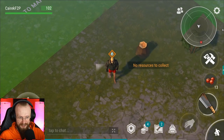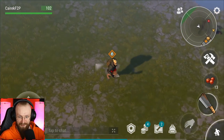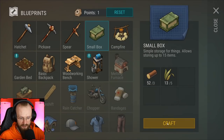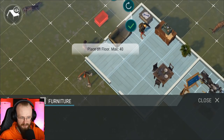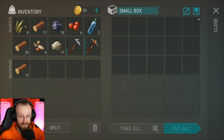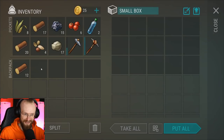I think we cleared this place completely — my character says no resources to collect when I go on auto. We are already almost level 5. I'm gonna learn how to craft one more box. Another thing some people do not know: you can upgrade your box. Place the box, click on it, and in the top right there's an arrow pointing upwards. Click on it and you can upgrade this chest, so you'll be able to store even more items inside.